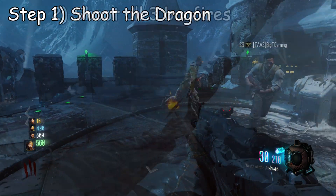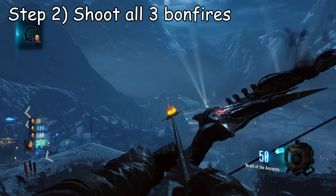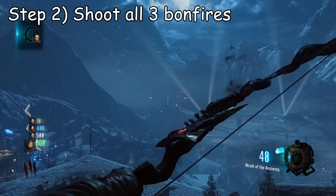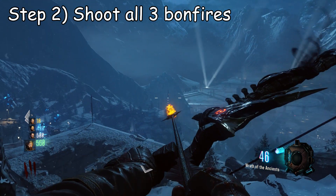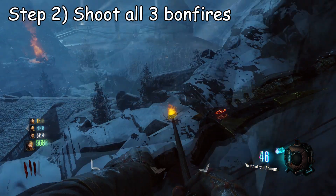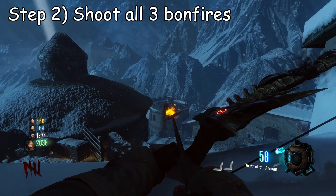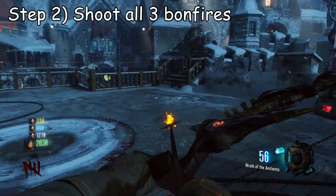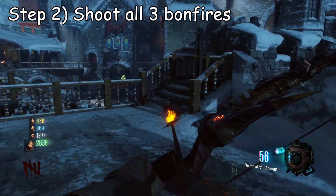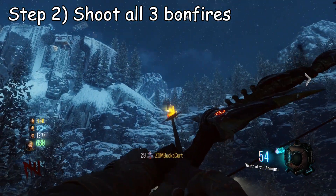After you've done this, go around the map — there are going to be three bonfires outside of the map and you want to shoot every single one of them. This will increase your Wrath of the Ancients meter to a quarter of the way full. Two of the bonfires are visible from spawn or from some of the towers, and the final one is found by going down to the rockets through the teleporter — it's on top of a mountain.